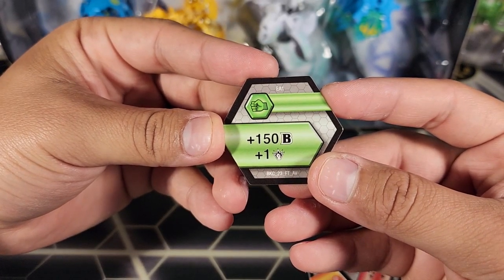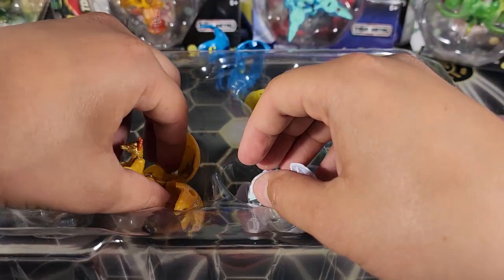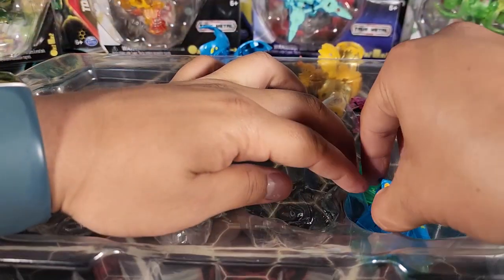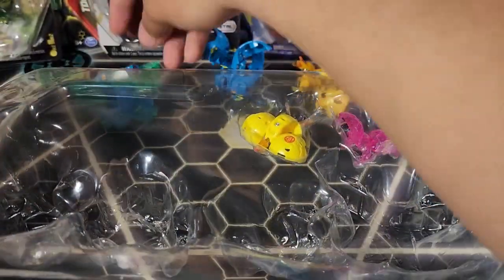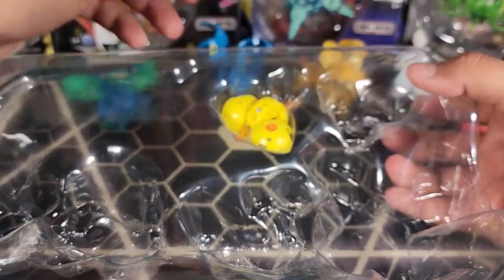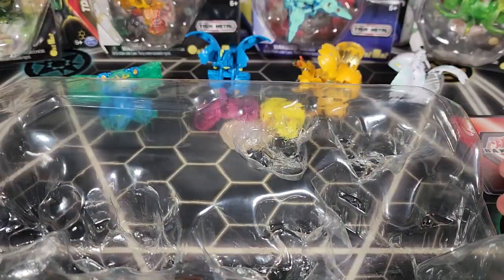Time to take out the Bakugan. Here is the Aquos Drago. We have the Aurelus Blitz Fox — super stuck in there, so be careful with that one. The Platinum Series Chaos Warrior Whale looking pretty sick. The Geogon, which is Ampfrog. And then the two Nanos: Shadow and Fury. I don't have Shadow yet but I do have Fury — Shadow is going to be really good.